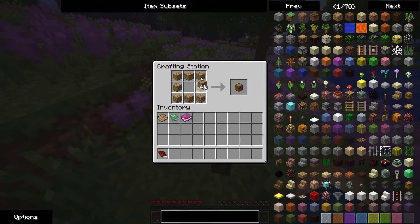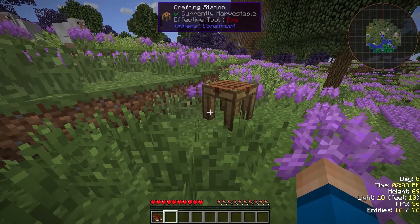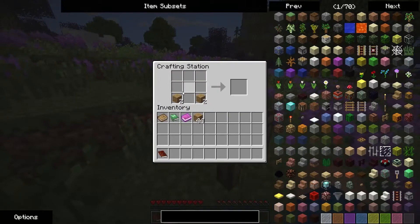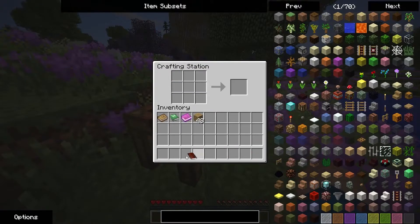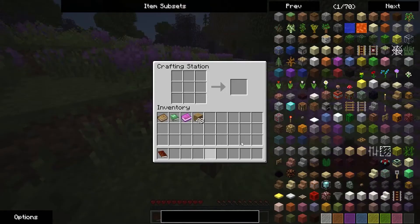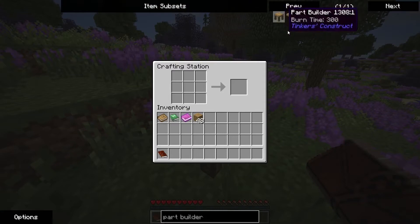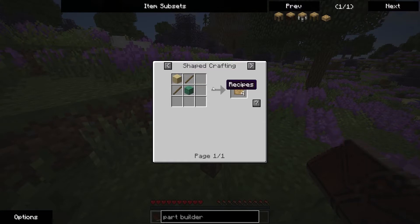All right, a part builder. If you guys have never seen this before — I forget what this mod is called, but I can hit R to show the recipe. I want to make sure that I'm on a stick — we're gonna need a lot of sticks. I need 32 patterns. I need a log to create this item.